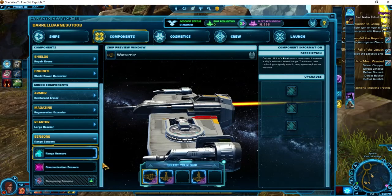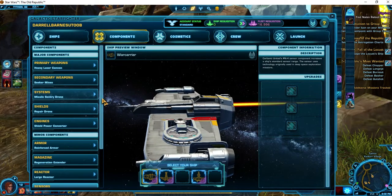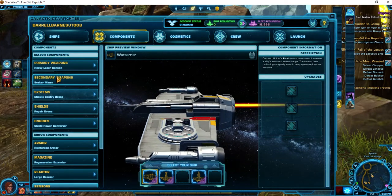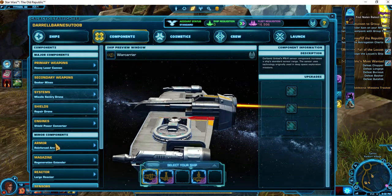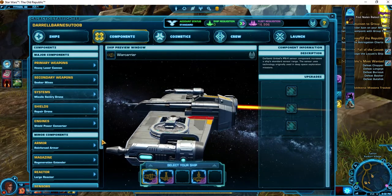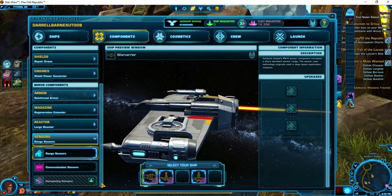Let's go back and fill out some of these key elements. I've got heavy laser cannon, seeker mines, missile sentry, repair, shield power, armor, regeneration, large reactor, and range sensors.